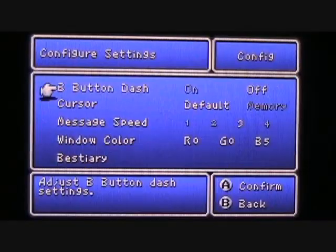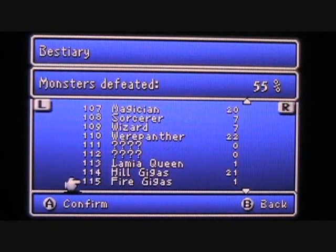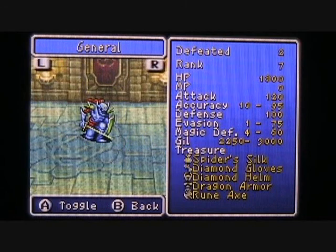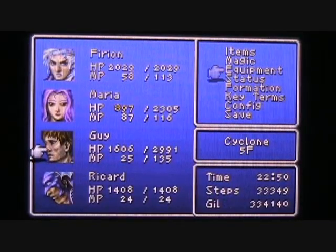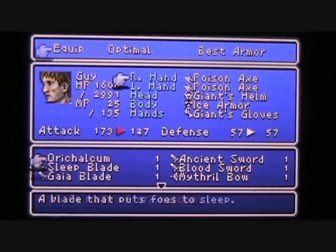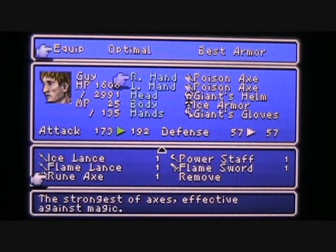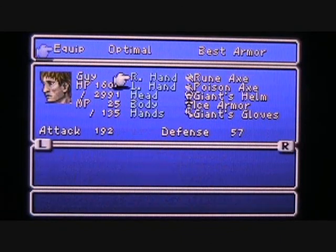Let's take a look at that entry in the bestiary — the general is number 106, and you can see the rune axe is at the bottom of the list, so I was extremely lucky. Let me equip that on Guy. The poison axe is already obsolete — the rune axe takes his attack to 192. It's the strongest of axes and is effective against magic. Looks like I have the ultimate axe thanks to that drop from the general. Hopefully you got it too.